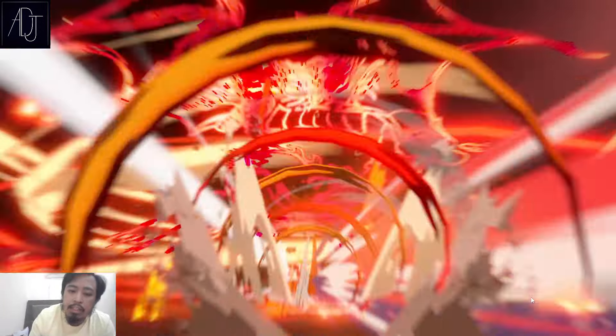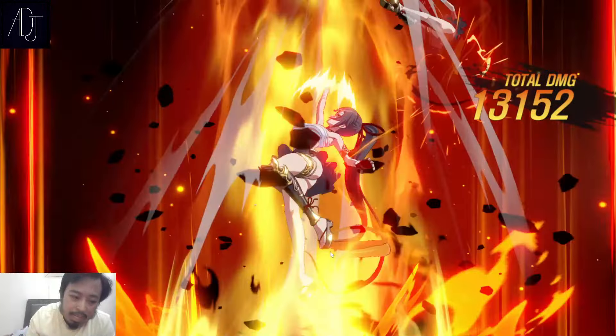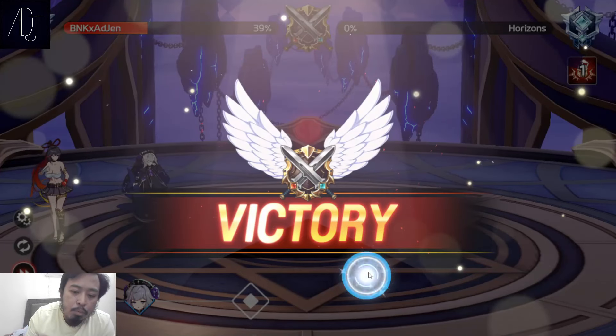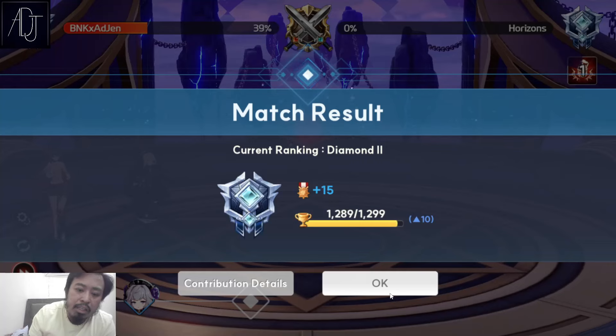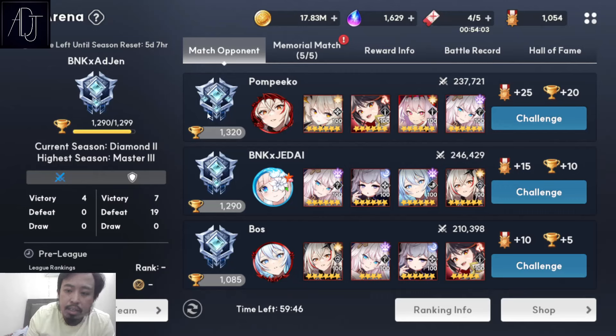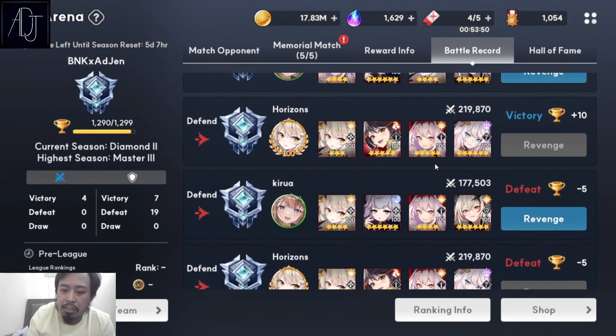I'm going to change the necklace now to a full HP necklace. Maybe it can increase her damage, I don't know. Let's find someone to fight first — someone on the slower side. Wow, a six-star Imeba! Shoutout to Pompeko. Let's try to fight Horizon again.